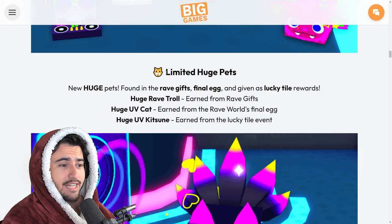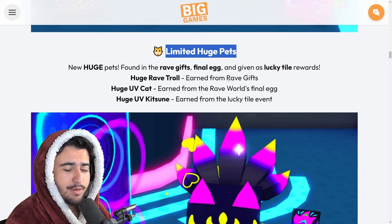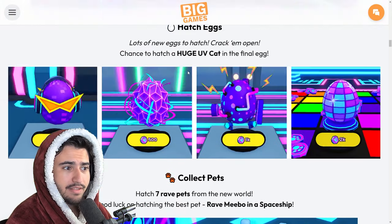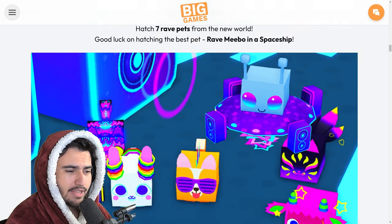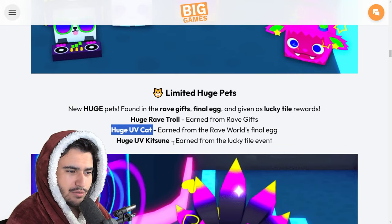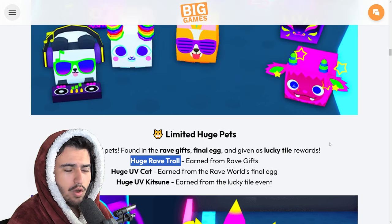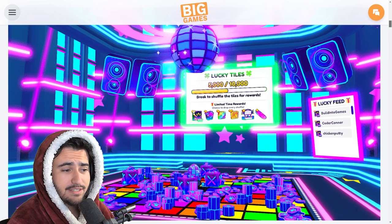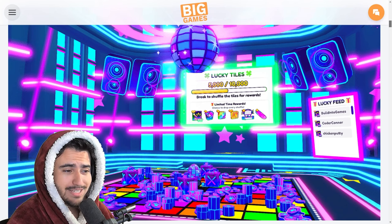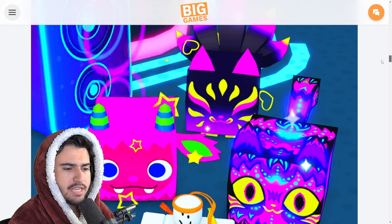Here are our limited time huge pets. We have new huge pets found in rave gifts, the final egg, and even given as lucky tile rewards. So the huge rave troll is actually going to be inside those rave gifts that we get from being on the dance floor. Then we have the huge UV cat, which you can get from the final egg in this world. And then we have the huge UV kitsune, which is going to be earned from the lucky tile event. So the huge UV kitsune as well as the huge rave troll are both going to be earned from the lucky tile event, and I guess you get the chance of this huge as well — so they are separate huges.